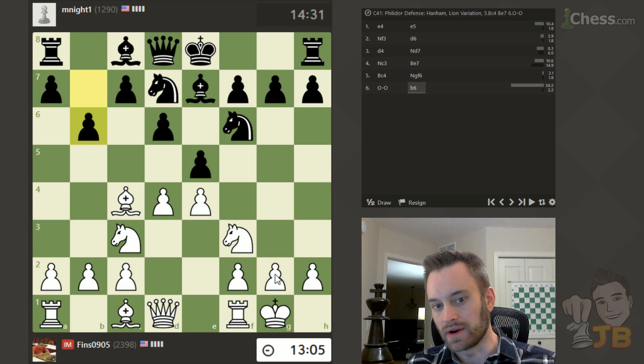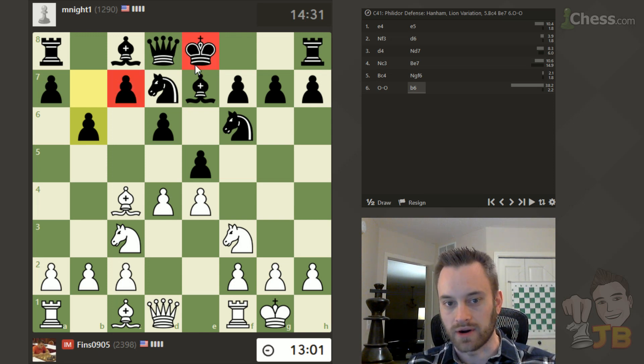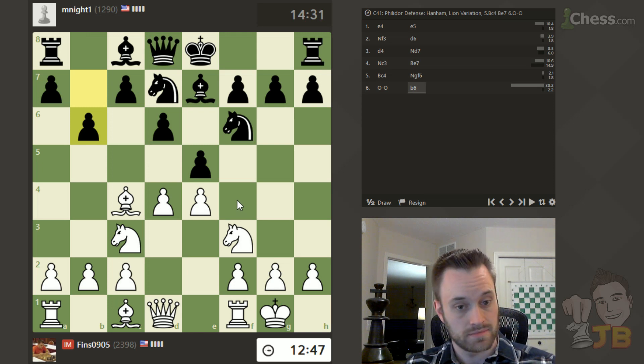I wonder if this is a better line now. I do have my g2 pawn guarded, and when the queen comes to e8 after the fork on c7, queen g6 — queen takes g2 is a concern for white. But in this case g2 is fine, so really the only thing I'd have to worry about is black just playing to regain the material, which may be legitimate. It's going to make the game pretty interesting.